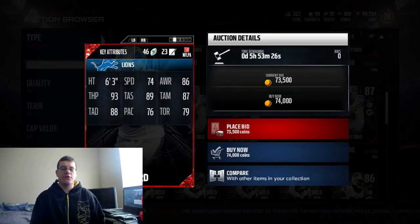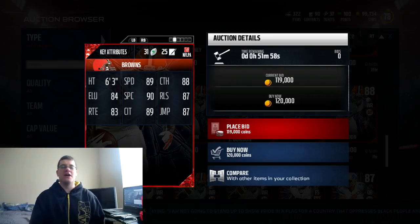We've also got probably one of the better throwing quarterbacks in the game right now in Matthew Stafford, who has 74 speed, 86 awareness, 93 throw power, 89 throw accuracy short, 87 throw accuracy mid, 88 accuracy deep, 76 play action, and 79 throw on the run.